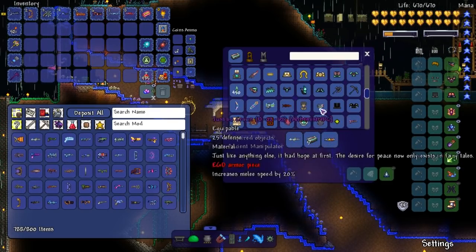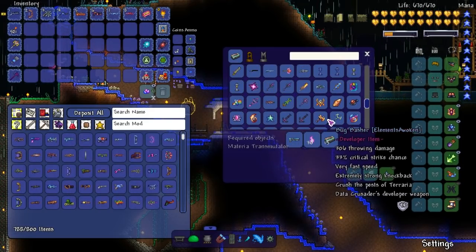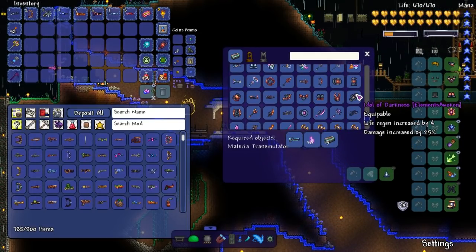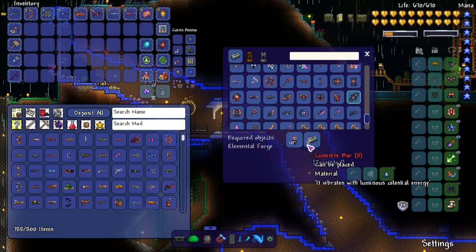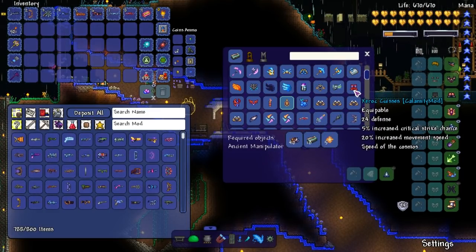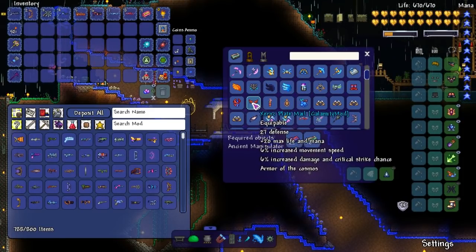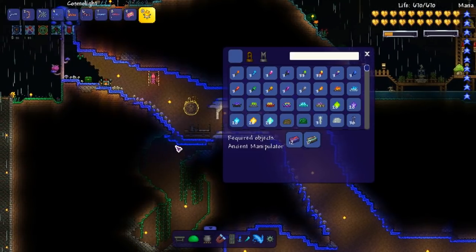I think I'm gonna live stream the process of making all this stuff, because there's a lot of items to look at. By the time I stream, hopefully I'll see your comments for what I should build, because honestly I have no idea. Metal Darkness seems pretty cool though. Let's just make the Xeroc armor set — I think that's the smartest thing to do.